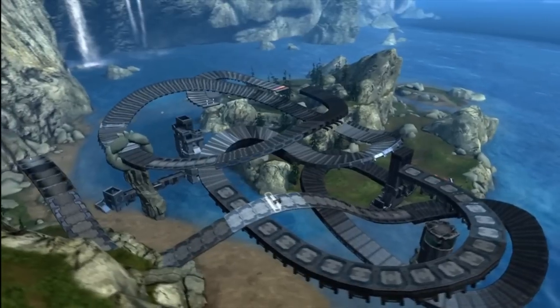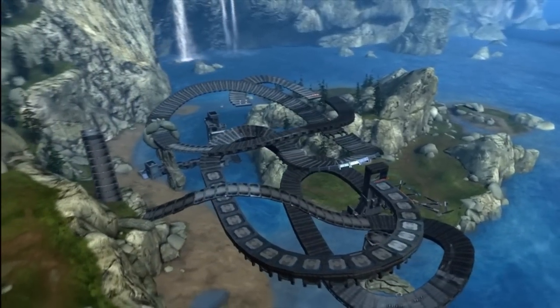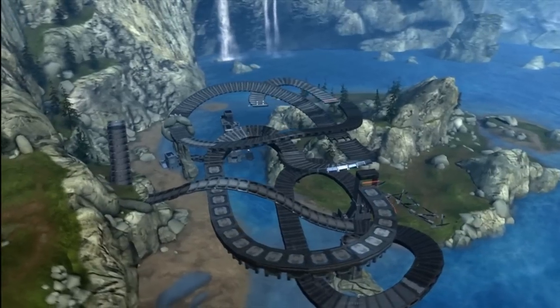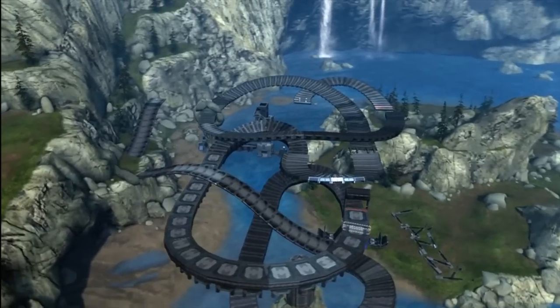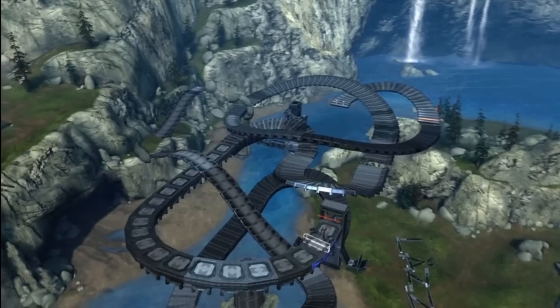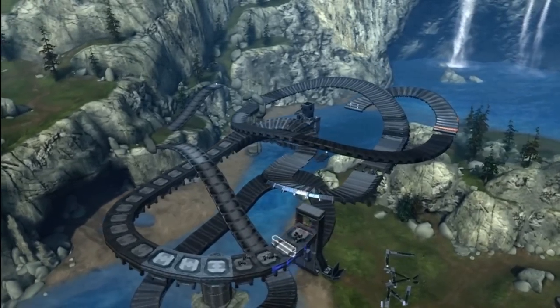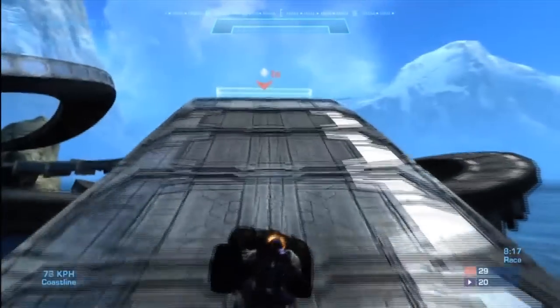The next map is called Conspectus by XX Mr. Lazy XX — it could be Lazzy, I really don't know. Apparently I mispronounce everybody's gamertag. But again, a great map as you can tell — everything looks really smooth. It's also got an elevator in it. As you can see, a player's going up right now in the overview, so definitely a good map.